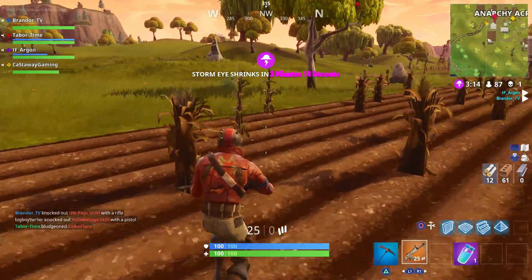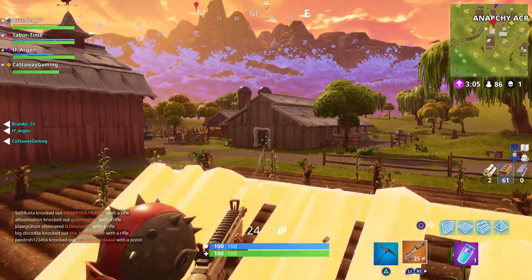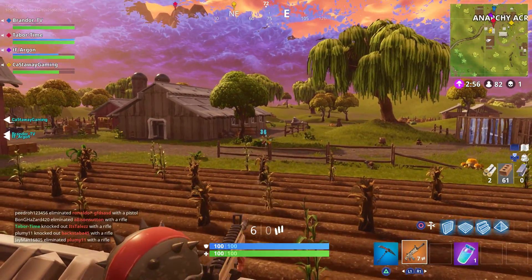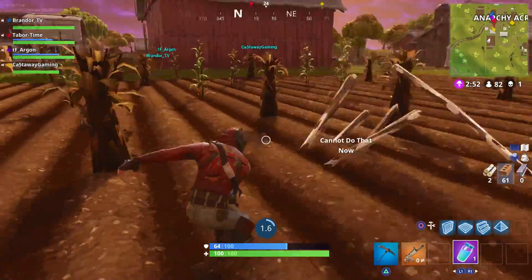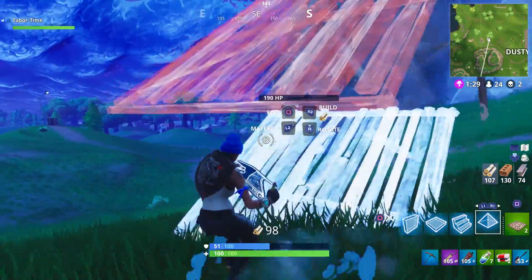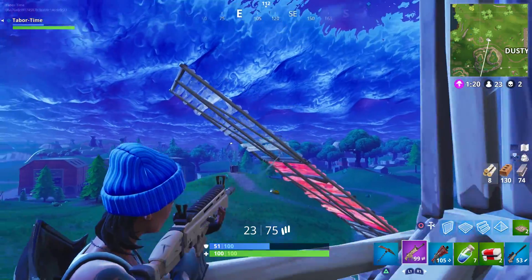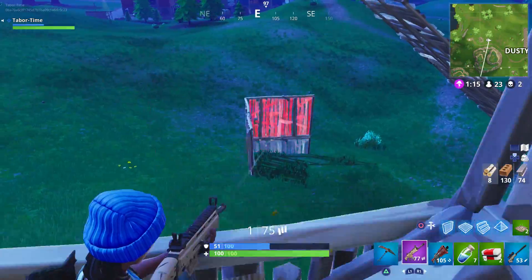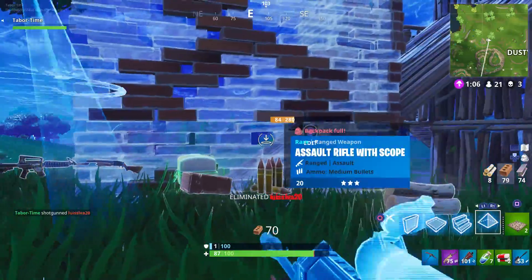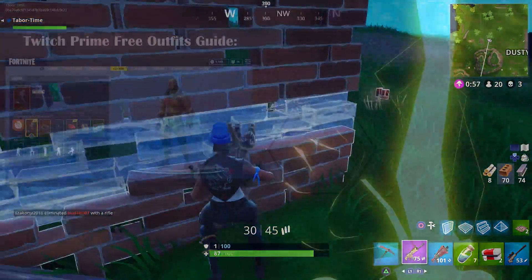Someone on Reddit asked the developers why they implemented this change, and they said, quote, so that squads and duos who don't have microphones can ping where they want to land before the bus takes off. Like I said, random squad members don't usually give you any indication as to where they're going to go. Overall, I'd say this is a great change — I'm still surprised at how many people didn't read the patch notes and were completely oblivious to it. It's nice to know this feature exists, and if nothing else, it will give you even more time to decide to land at Tilted Towers.